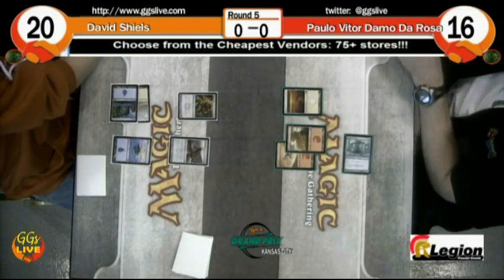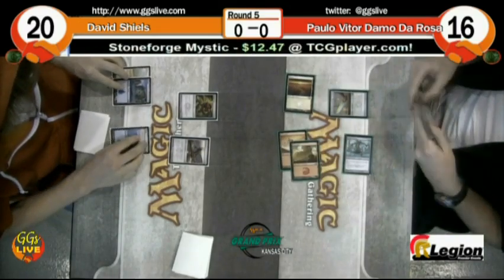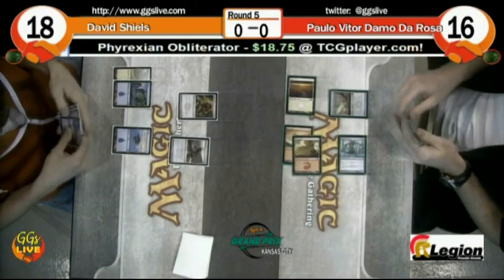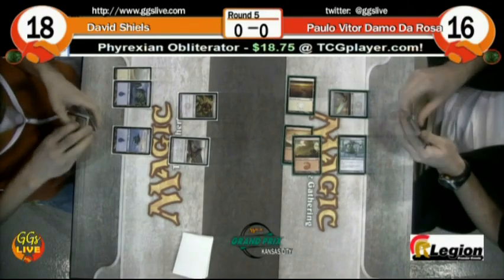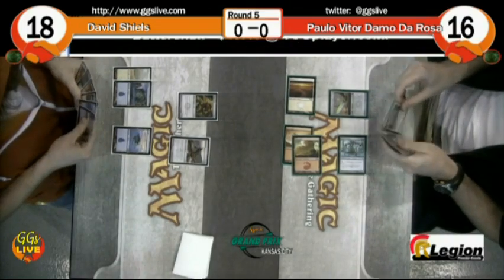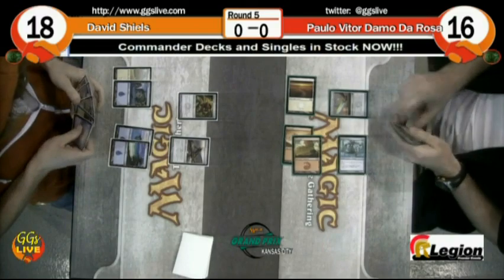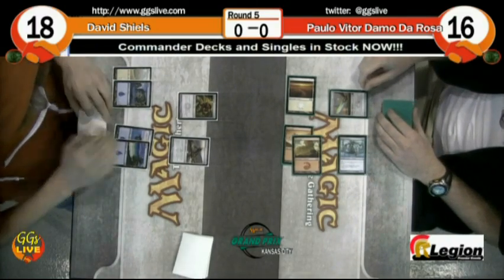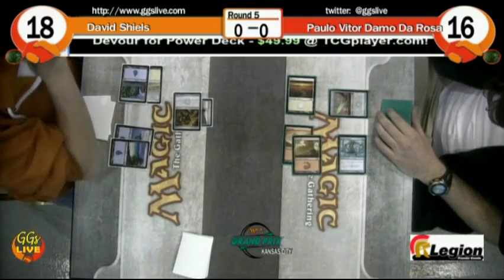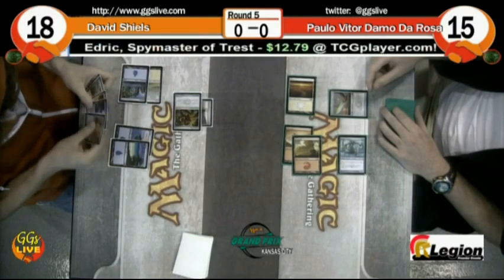Two damage comes in, David's going to fall to 18. Paolo plays Sword of Body and Mind. That has protection from green and blue — I don't see that being relevant right now. There are a lot of artifacts in this set. The only things that could block flying creatures in Shield's deck are mostly blue, so blocking the Spine Thopter will be kind of difficult. Paolo has to pay blue to give it flying — no, this one's straight-up flying. Mortar Pod gets equipped and then he attacked with Copper Mirror, looking to prevent Paolo from equipping and attacking.